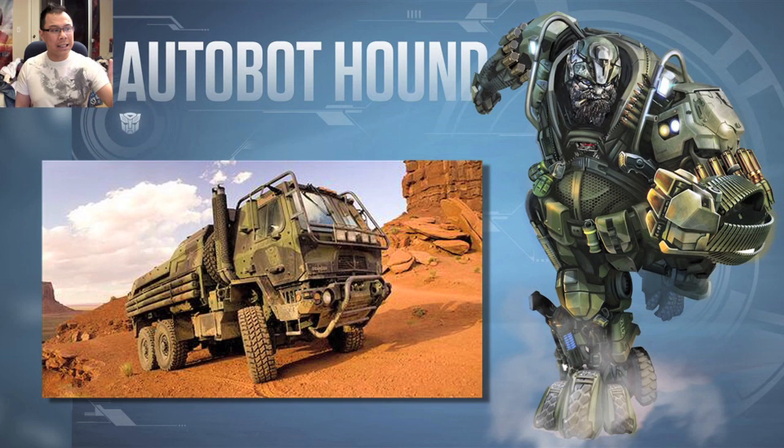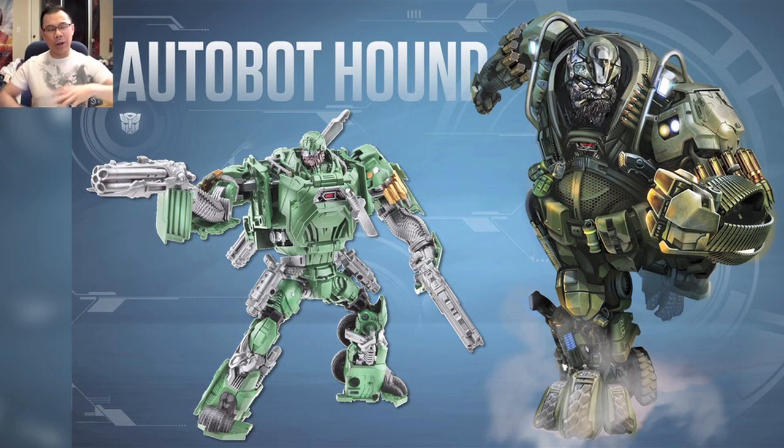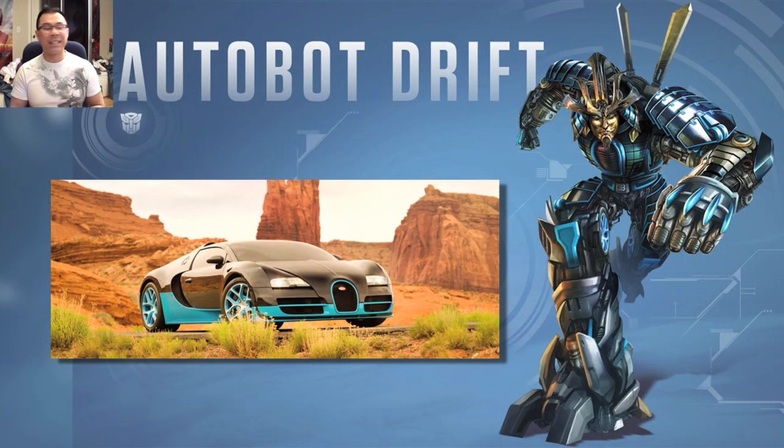Here's Hound. What's very interesting about Hound's robot mode in this particular image is that he has the look of Bulkhead, but in the toy he doesn't have the Bulkhead body shape. According to this image he does have that rounded-off look, so that's going to be kind of weird. His toy makes him look like a very muscular Autobot, not a chubby one. So who knows — maybe the toy is actually different from the movie version itself.